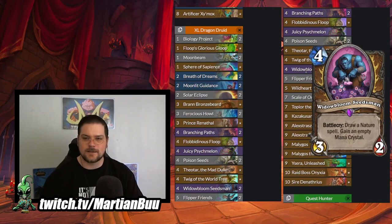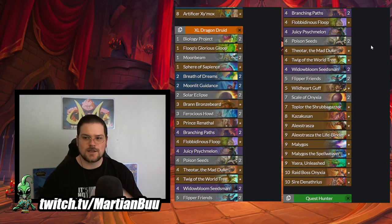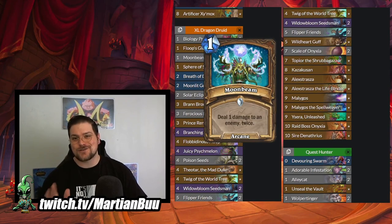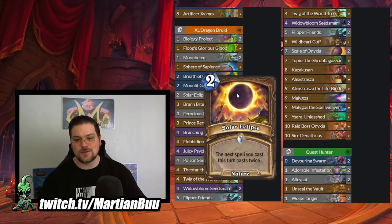We have Widowbloom Seedsman, Flibidinous Flute, and Grand Bronzebeard. These cards are just a combo with some of our late game dragons. Our big win condition is Malygos. Malygos does not need a lot to actually OTK anymore. Moonbeam is a very very strong spell for Malygos because it double dips on the spell damage buff. So with Malygos, or Malygos plus Flute for two Malygos, this does a ton of damage, and if it's not enough you can play Solar Eclipse to get two iterations of the double deal six.